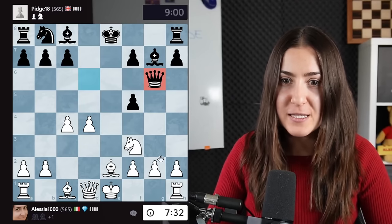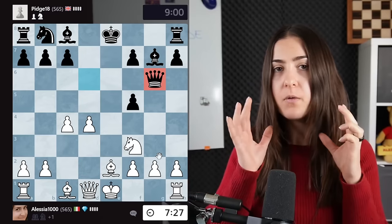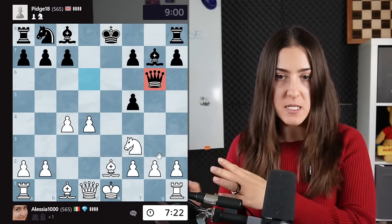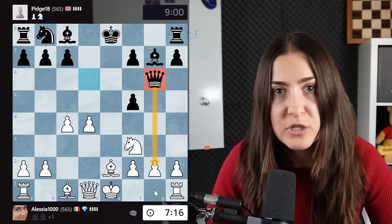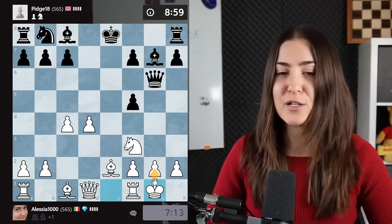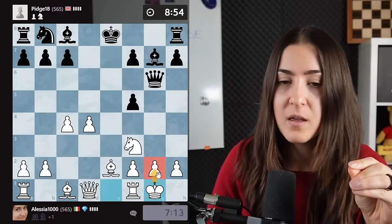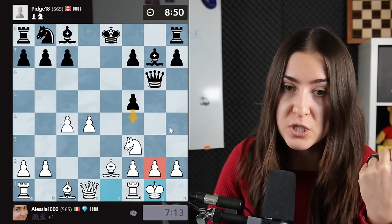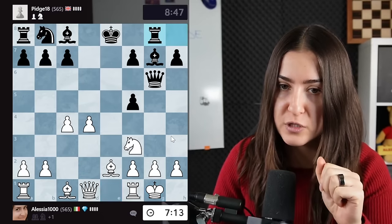The queen is moving there — that's a strange idea. Always, when your opponent makes a move, ask yourself: what's their idea? The queen is attacking this pawn and I need to protect it. I could castle, and I think this is a very simple way to protect the pawn with the king. But remember the g-pawn is actually really weak because it's only protected by the king, so watch out for pawn pushes and bishop moves.